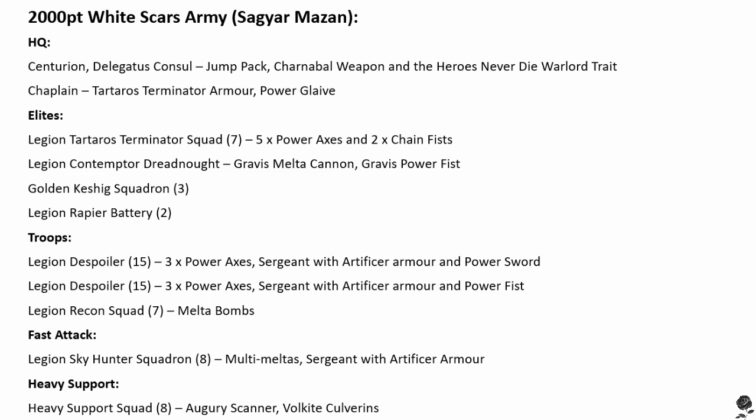The Chaplain is really there for giving out Hatred and Stubborn Leadership 10 until your Fearless pops off. In the Elite section, we've got a Tartarus Terminator squad — seven of them with five Power Axes and a couple of Chain Fists. I always like to include a couple of cheeky Chain Fists just in case I run into a Land Raider. Next up in the Elite slot, we've got a Legion Contemptor Dreadnought — Gravis Melta Cannon, my go-to, kept nice and cheap with a Power Fist. As this is a Sagia Marzan list, they don't have as much of an aversion towards Dreadnoughts as a Chagorian Brotherhood list might.